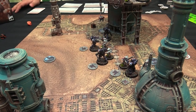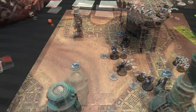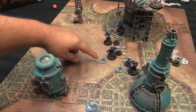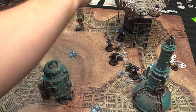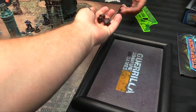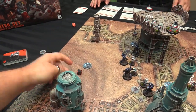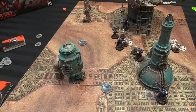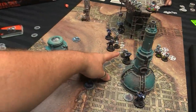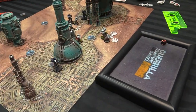Combat phase — chargers go first. My fella who charged the grenade has two attacks plus a machete bonus, but the photon grenade blast means he hits on fours instead of threes — those miss. The combat knife sergeant has three plus one attacks, hitting on threes, strength four wounding on threes — four armor saves needed. Owen fails one, takes a wound. My last charger attacks with the machete, scoring two wounds. Owen makes one 4+ save; damage one kills the model — snaps his neck.